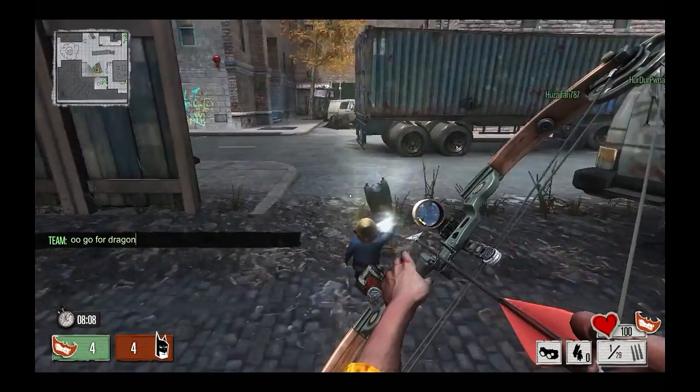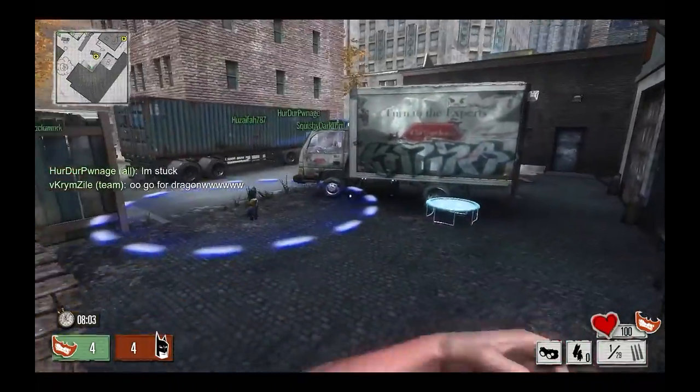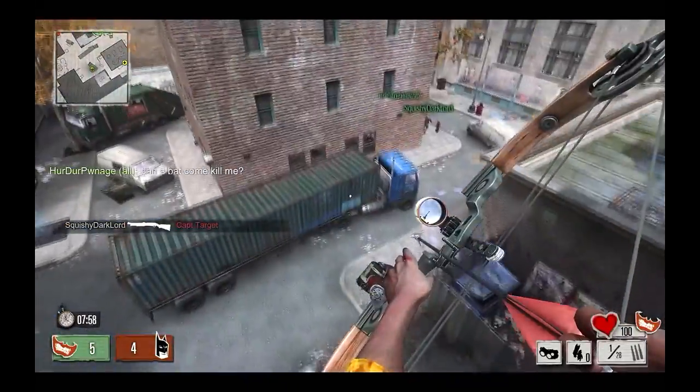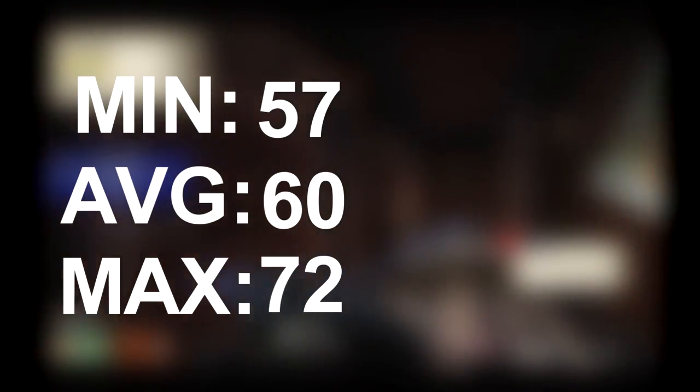The first game you guys are going to see is the first-person shooter that was big — it is called Gotham City Impostors. Gotham City Impostors came in averaging a minimum of 57 frames per second, an average of 60, and a max of 72 frames per second. These were all stable — I had no frame drops. 60 FPS was maintained throughout the whole game no matter what I did. This next one is League of Legends and it's a little bit less demanding.